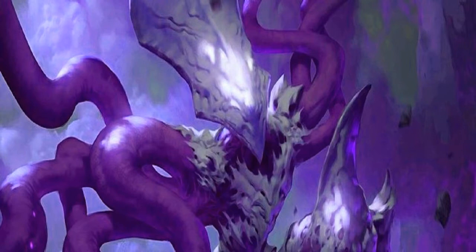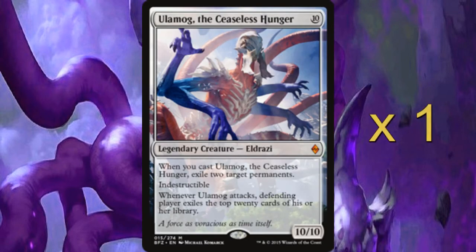The last Eldrazi we are running is a single copy of Ulamog, the Ceaseless Hunger. He's a 10/10 — big daddy. When you cast Ulamog you get to exile any two target permanents: lands, enchantments, artifacts, creatures, whatever you want. And whenever Ulamog attacks, the defending player exiles the top 20 cards of their library. Very useful.